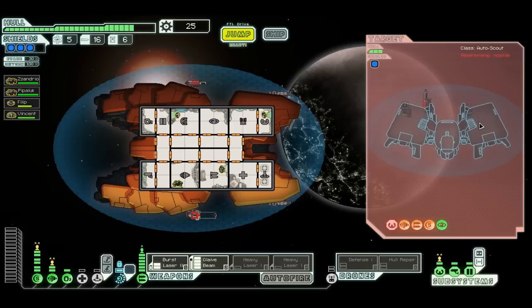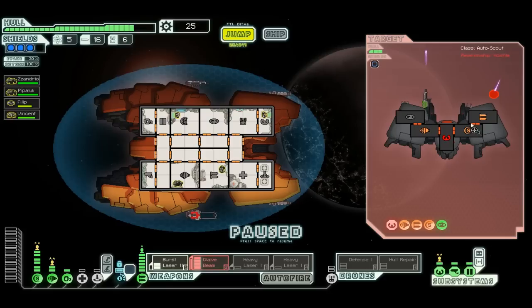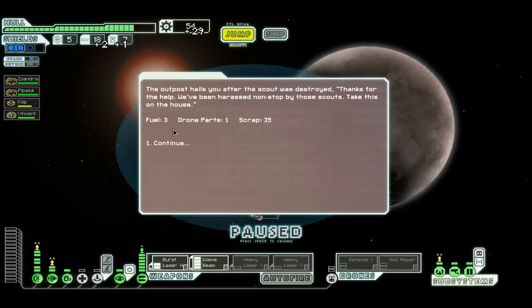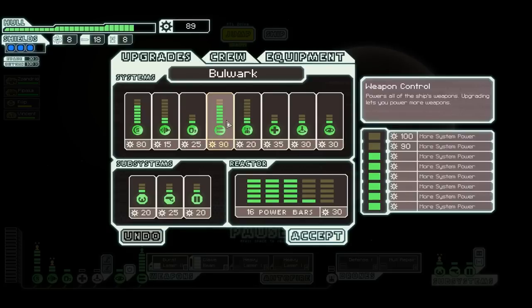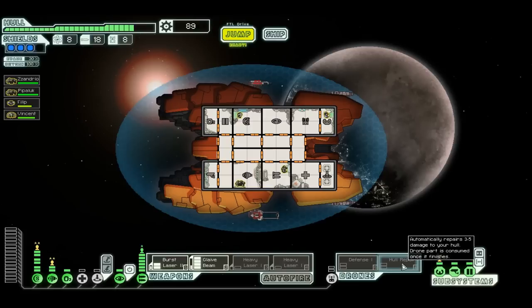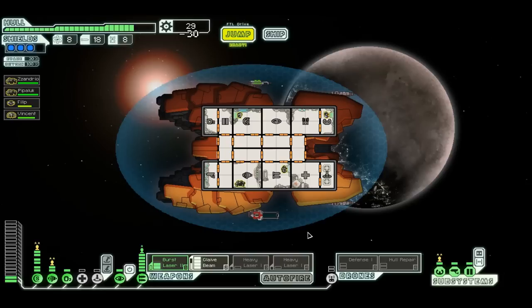Come on dude, come out of stealth — you're being annoying. Thank you. Now die for me. Lots and lots of scrap. It takes 90 to upgrade my weapons again, so I can't do that yet. Let's just fix a couple hull points here. Not enough power — I need to upgrade my reactor. I need to upgrade it a few times, really.